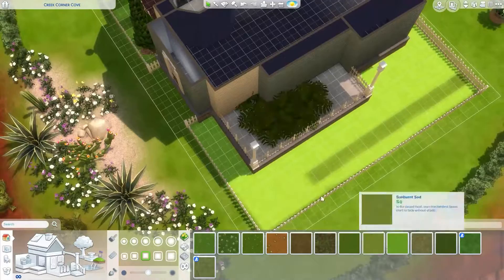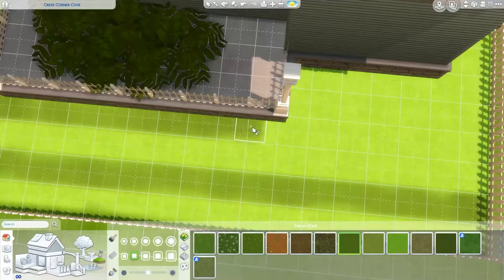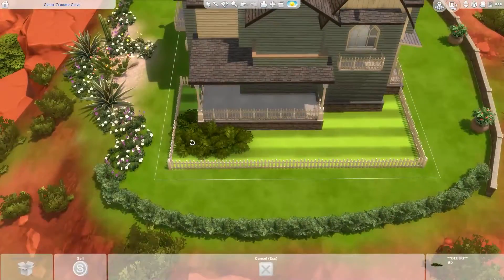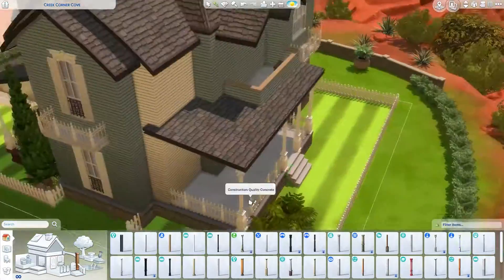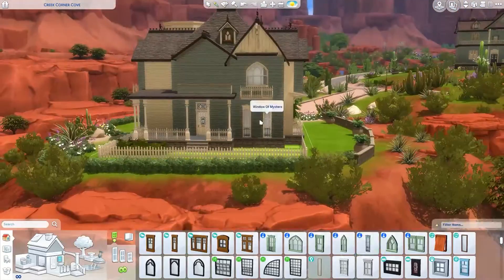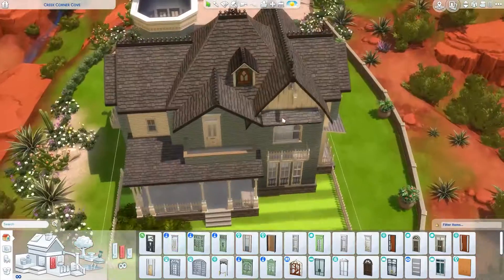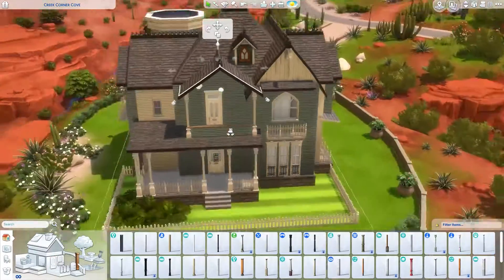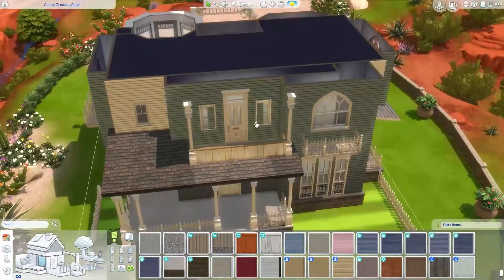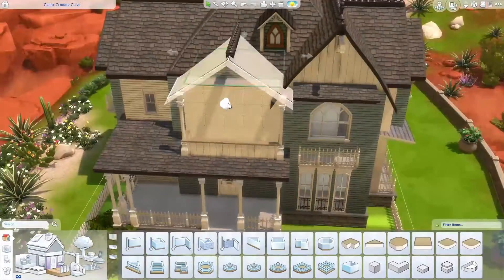In the backyard I also wanted to incorporate those mown-grass lines — we have it at the front, so let's do it in the back as well. It's a tiny garden but I added a nice large deck, big enough for a barbecue and chilling. I also like the little balconies I added at the front and back.